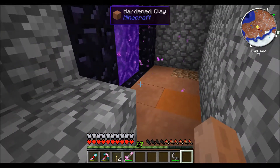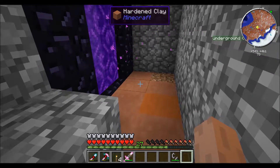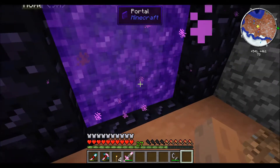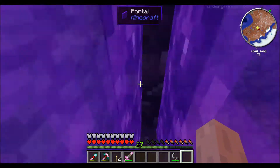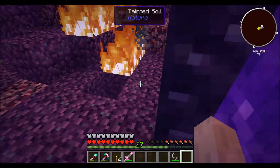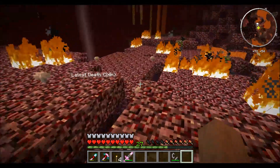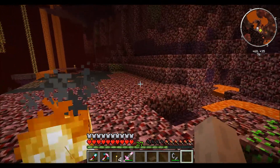I uninstalled nether ores and I uninstalled Forge IRC, because Forge IRC was just annoying. And then nether ores because I really hate nether ores — it's just an awful mod and I forgot to remove it. Some people like it, I just — it's not for me. Plus this will make it a lot easier to find cobalt and ardite. It was gonna be like impossible before. You can actually see where all the nether ores were from all the holes in the ground now.